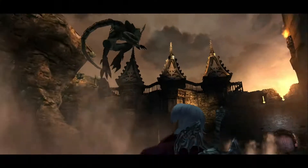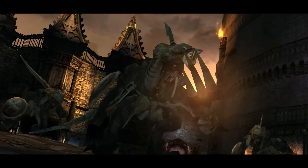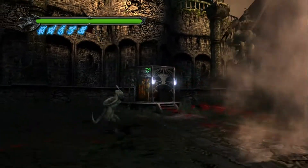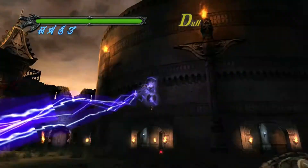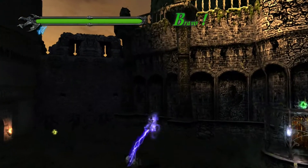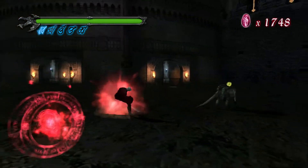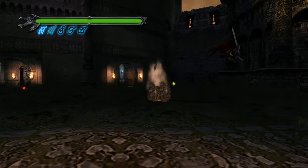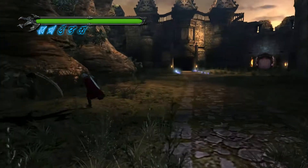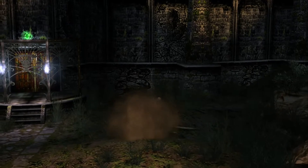New enemy! Blades! These demonic bipedal amphibious lizard creatures prefer lunging and slashing at you as their main form of attack. They'll also burrow underground to get the jump on you that way. They don a shield, which you'll have to break with a well-timed stinger, but that shouldn't take you too much trouble. If you have any DT runes to spare, might as well devil trigger, go into air raid, and deal with them quickly that way. Blades come in two varieties, small and big, with the bigger ones sporting a darker color scheme.